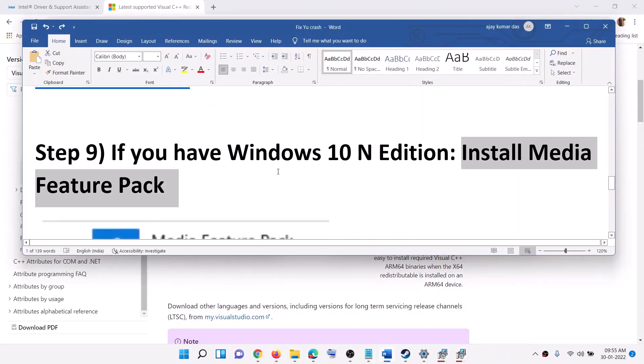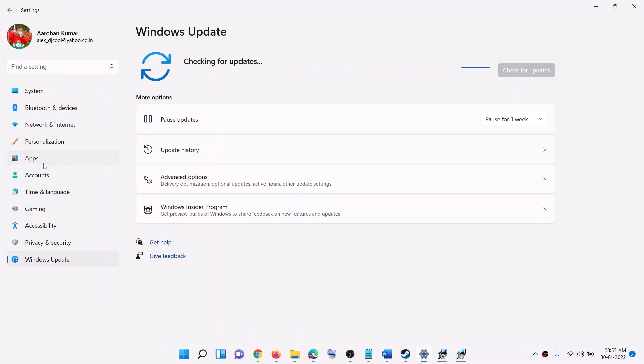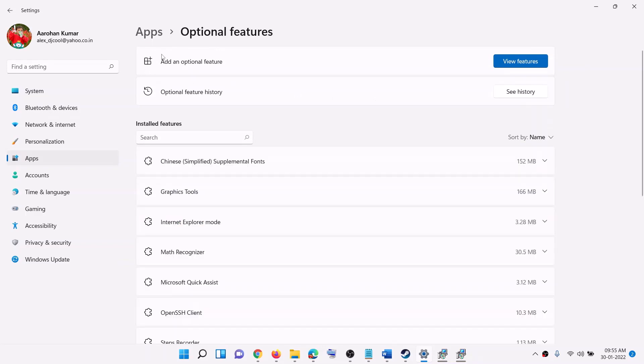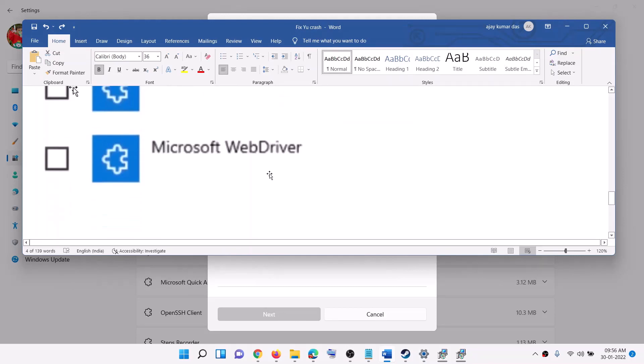The next step is to install the Media Feature Pack, which applies if you have the Windows N edition. Go to Start Menu, Settings, Apps, then Optional Features. On Windows 10 click Add a Feature; on Windows 11 click View Features. In the search box type Media Feature Pack. If you have the N edition of Windows you will find it listed — put a check on the box, click Next or Install, and after the installation restart your computer and launch the game.